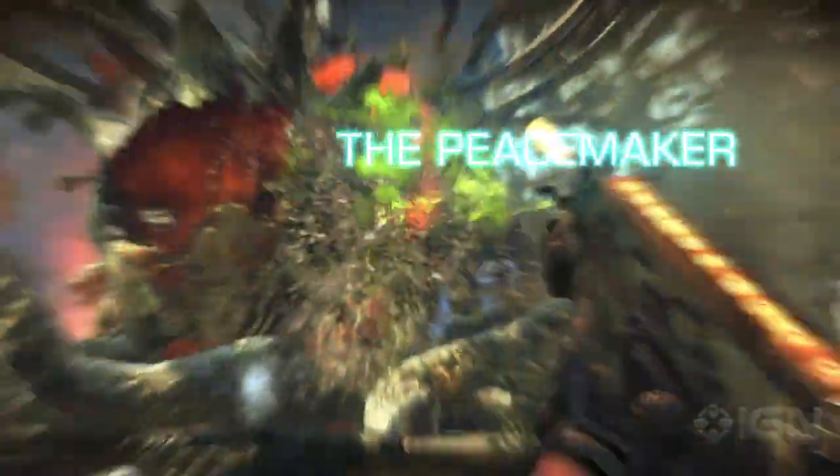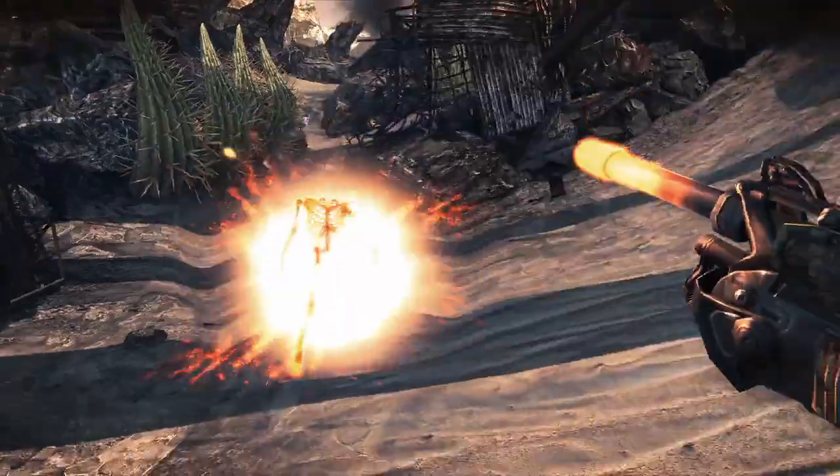The Peace Maker Carbine. It's a gun that can unleash a hundred bullets on your foes, liquefying them into a skeleton. It can also shoot them and take them out in a traditional manner.